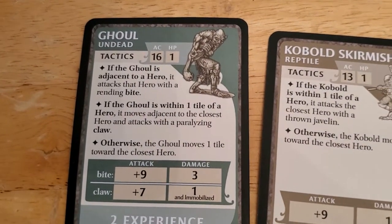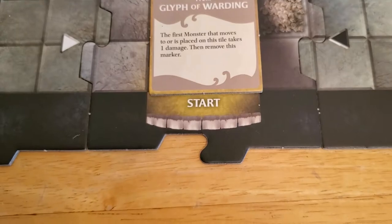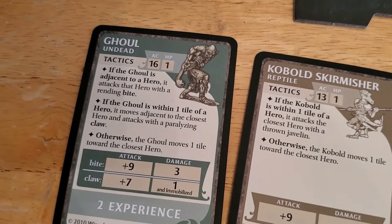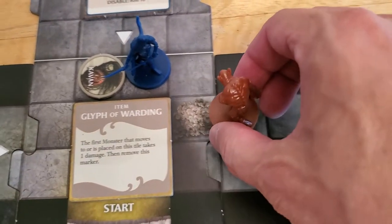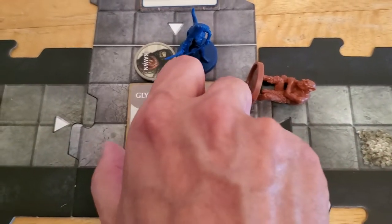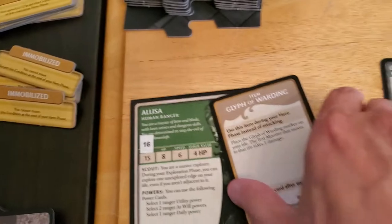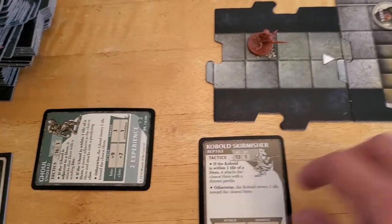Now we go into monster activation. The ghoul goes first — if it's within one tile, it moves adjacent to the closest hero and attacks with paralyzing claws. The glyph of warding says: the first monster that moves to or is placed on this tile takes one damage, then remove the marker. So the ghoul tries to move adjacent to Alyssa, but the second it touches this tile it takes one damage, which is enough to kill it. So it dies before it gets a chance to attack — that's how I interpret it. We remove and discard the glyph of warding, and the ghoul becomes experience. Take the ghoul off the table.